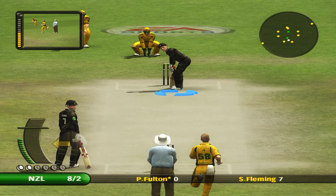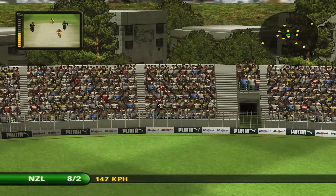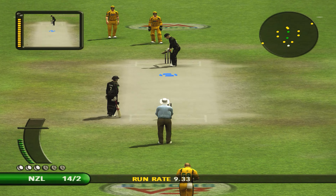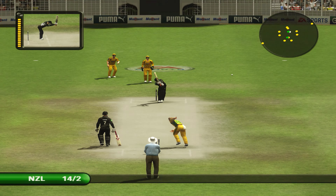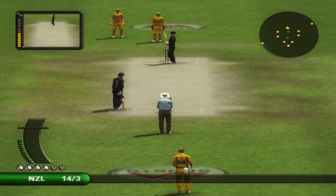McGrath is going to try over the wicket. It's straight. That's a superb throw. Hesitation cost him — you can't hesitate if it's a tight run like that. McGrath gets his first wicket. Marshall is out first ball.